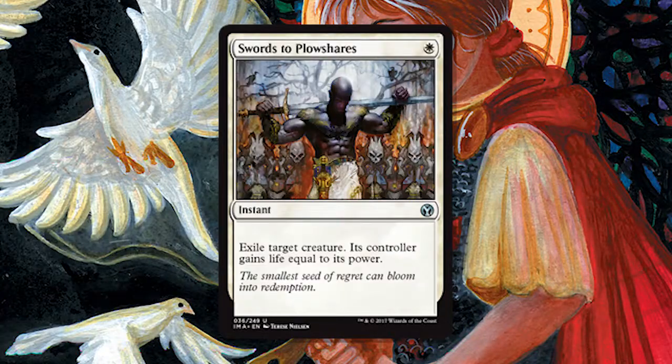Hello and welcome to the next spotlight video. Today we have the first card voted on by you: Swords to Plowshares. We are very excited about this one and hopefully you guys enjoyed being able to vote. We're going to have you guys vote every single week, and whatever the winner is, we'll do that. If there's no votes, we'll talk about the basic lands.